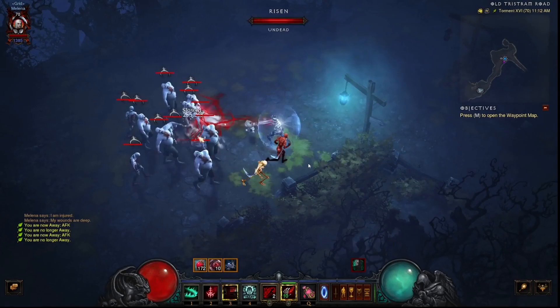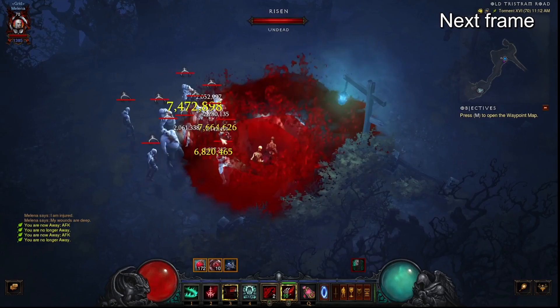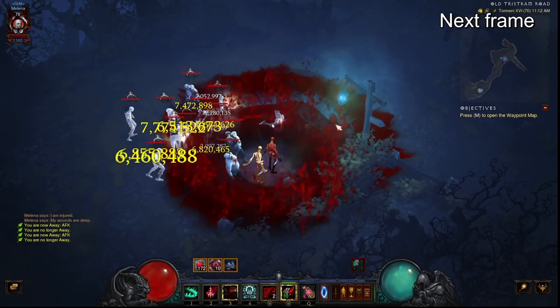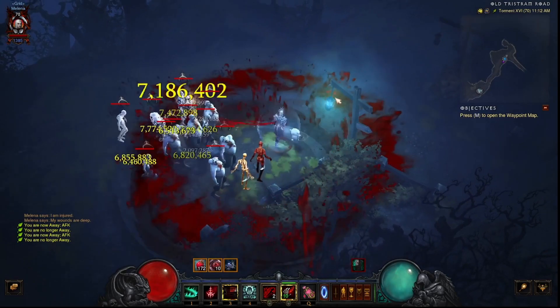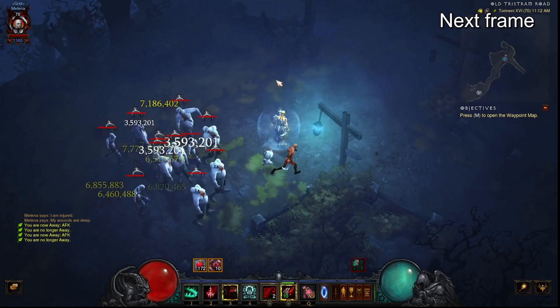However, when you take a look at the simulacrums' Iron Rose proc Nova damage, you will actually see area damage values. This is just random scattered values from the Nova damage, and then here you see a delayed hit from the Nova meaning it was several frames behind my own Nova — meaning it had to come from one of the two simulacrums. It's a crit for seven million one hundred eighty-six thousand four hundred and two. That particular hit is what procs area damage. I have fifty percent area damage on the gear, and three million five hundred ninety-three thousand two hundred one is exactly half of that value. This proves that it's the simulacrums that are now proccing area damage from Iron Rose proc Novas.